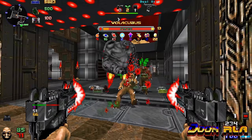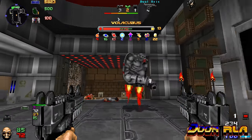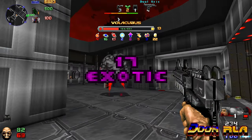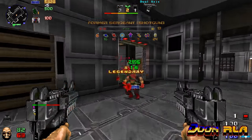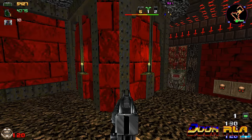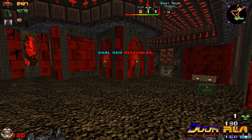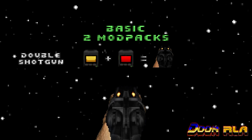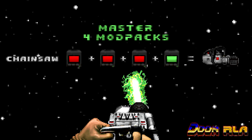Moving on to the weaponry that comes with DRLA, which is what makes the mod so special. There are 7 levels of rarity for weapons: Standard, Exotic, Assembled, Superior, Unique, Legendary, and Demonic. Assemblies are weapons made by installing a certain combo of mods on standard weapons. There are 3 tiers of assemblies: Basic, Advanced, and Master.